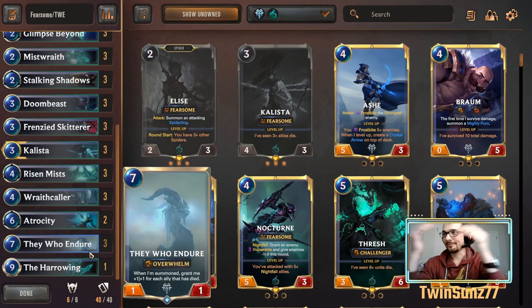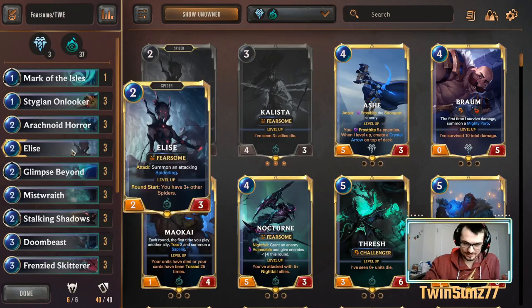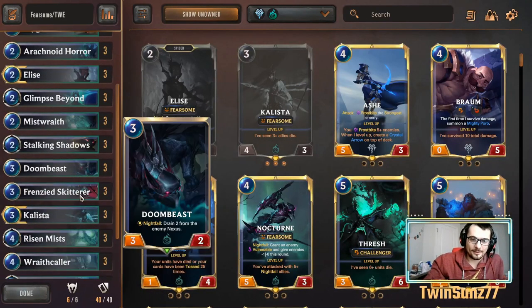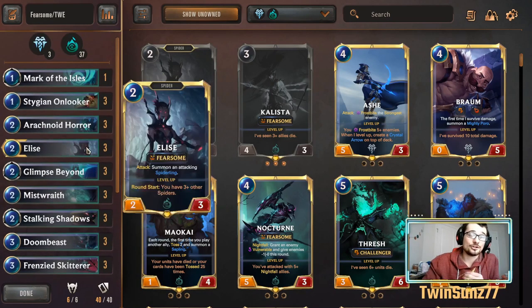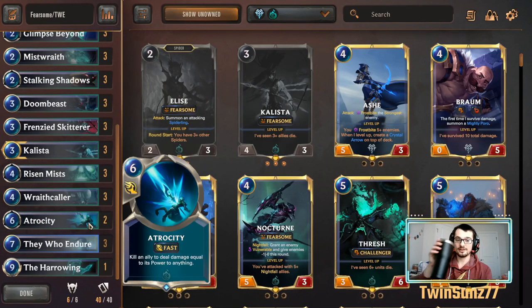We're not worried about trading efficiently — we want to push damage through to the nexus. Toward the end of the game, They Who Endure will be a thick body with Overwhelm. This deck won't consistently get a 20/20 They Who Endure; you're looking at roughly an 8/8 to 12/12 around turns 7 to 9, which is plenty. You get death triggers from Elise's spider tokens, ephemeral units from Stalking Shadows, and Mist Wraiths constantly attacking. Use Atrocity to finish off the opposing nexus.